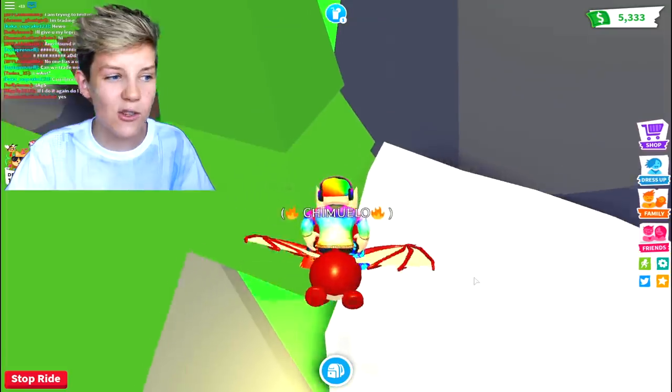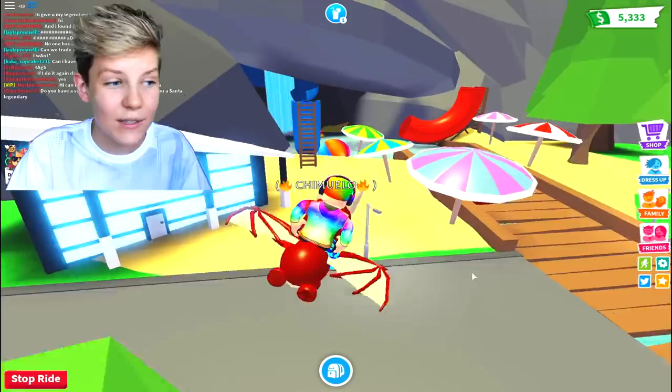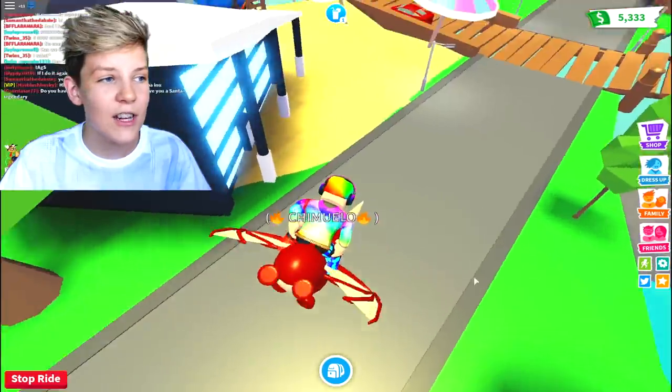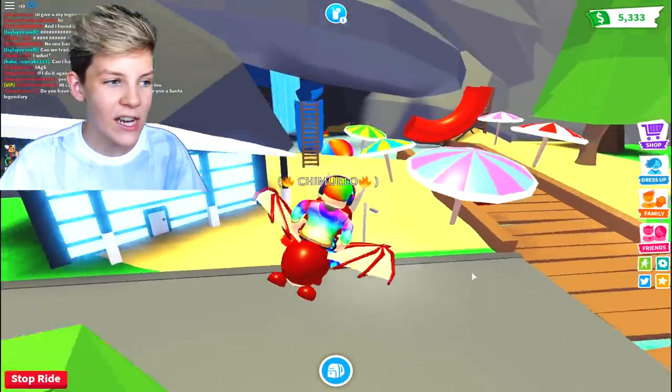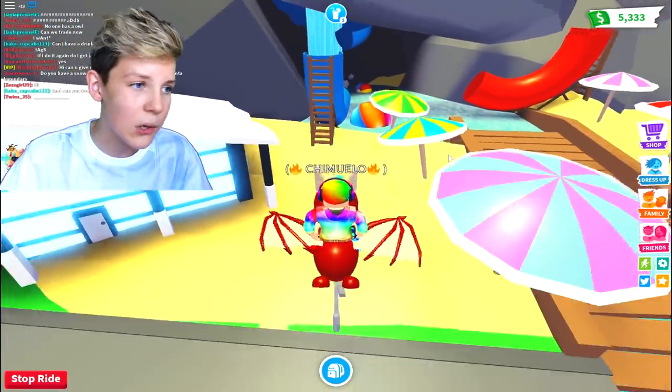So let's start off with some of these awesome hacks. I'm definitely going to have this dragon out for most of this video. For the first secret thing, you have to come to the pool party area - I don't know why I said pool area, it's called the pool party.